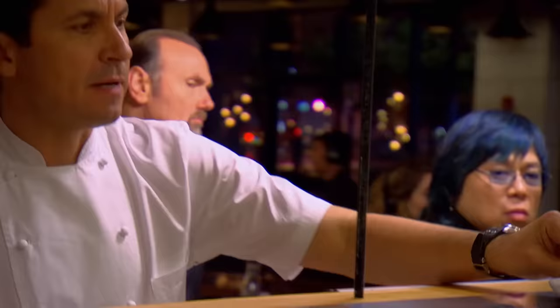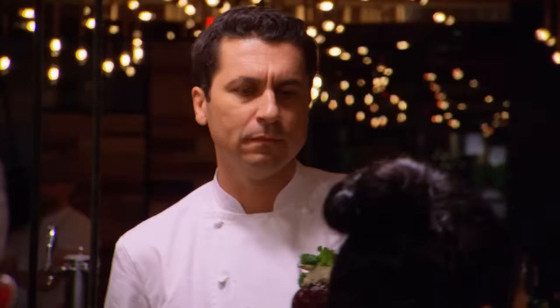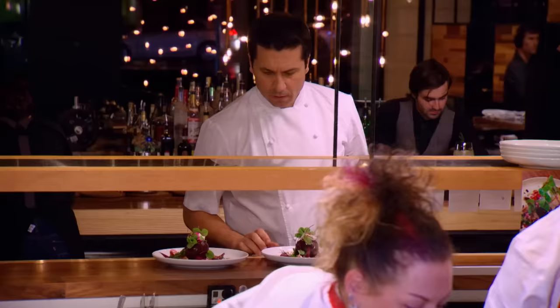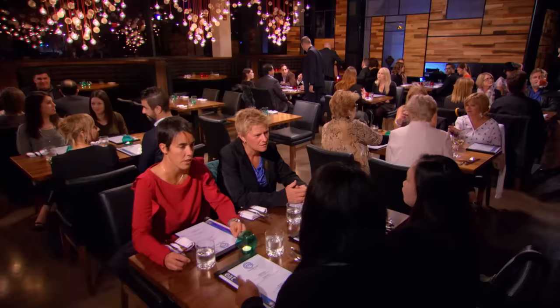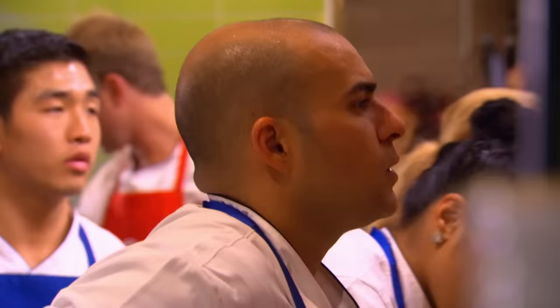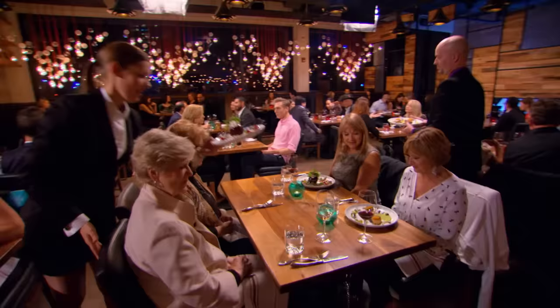Eventually the red team's beet salads improve significantly, and the chef praises them, calling it a real competition. Eric on the red team cooks scallops to perfection. On the blue team, Pinot's scallops are also praised as nice-looking. The teams settle into a groove with appetizers, feeling confident heading into the main course.